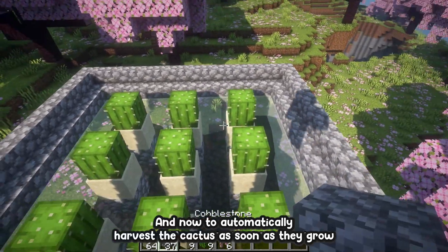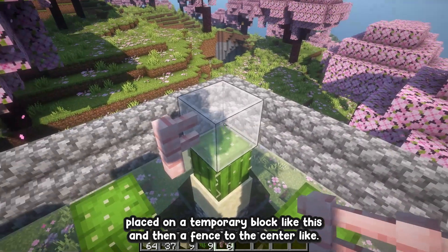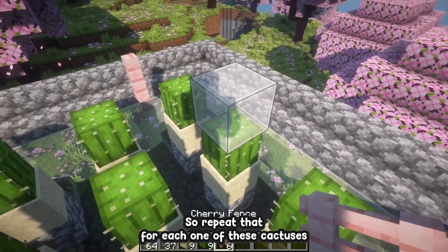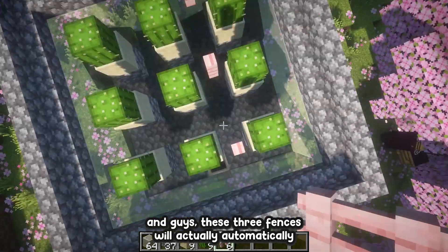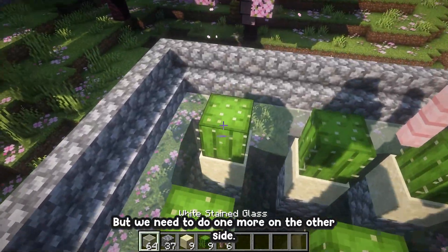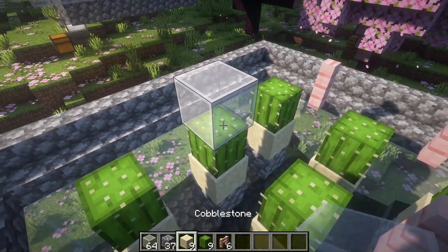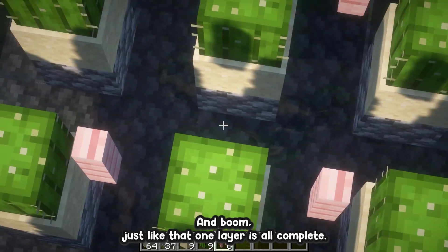Now to automatically harvest the cactus as soon as they grow, place a temporary block and then a fence to the center. Repeat that for each one of these cactuses. These three fences will actually automatically harvest these two cactuses, so we just need to do one more on the other side. Just like that, one layer is all complete.